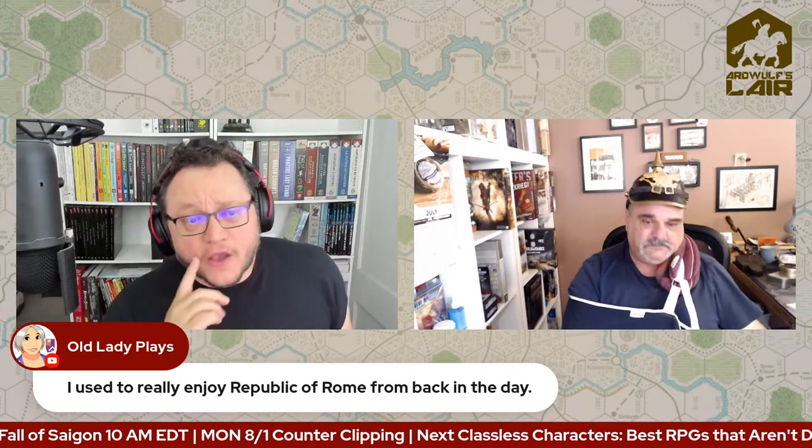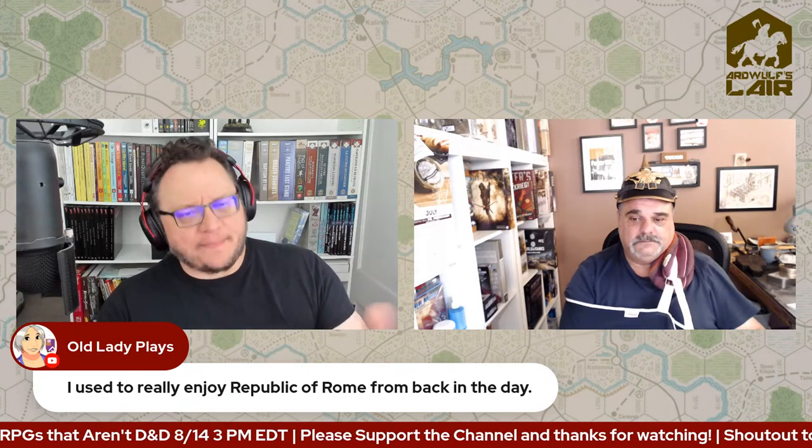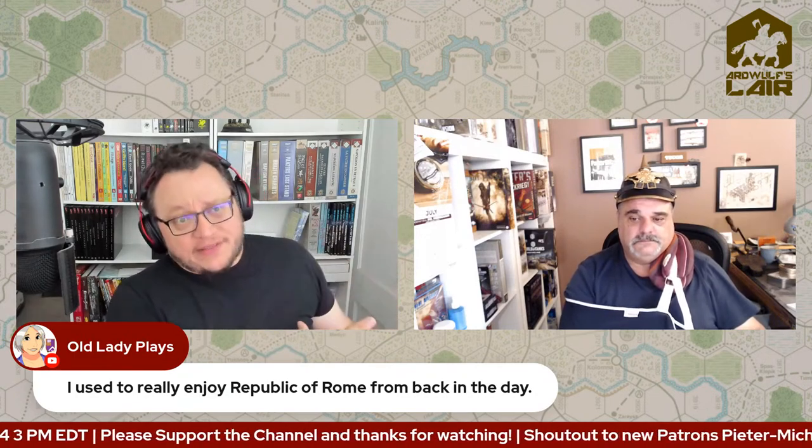Republic of Rome was mentioned, but it's Republican period. It's a fantastic game — one of those Avalon Hill games that I think somebody else designed and Avalon Hill picked up. It's a really good game but takes a long time to play. There's a short campaign with about three phases, kind of like Paths of Glory. You can just play one phase for a shorter game, but it really plays best with at least five, maybe eight people, and even the short game takes four to six hours.